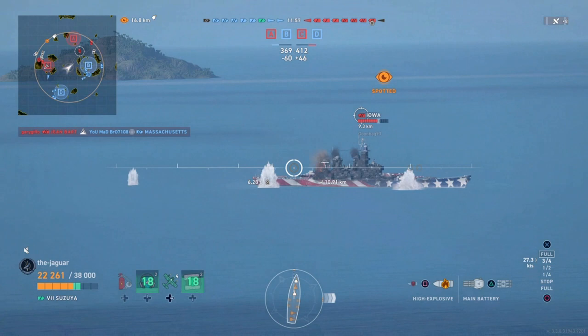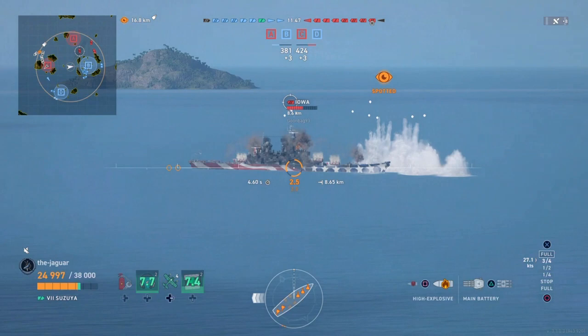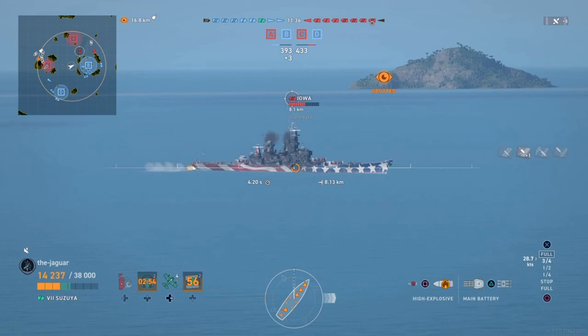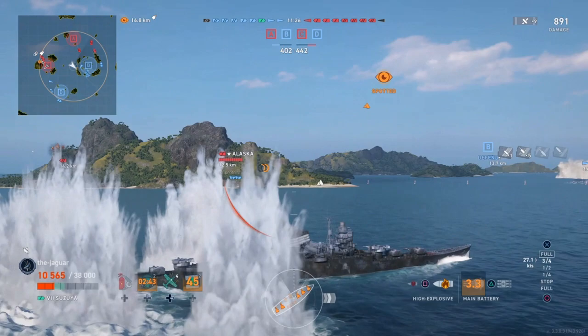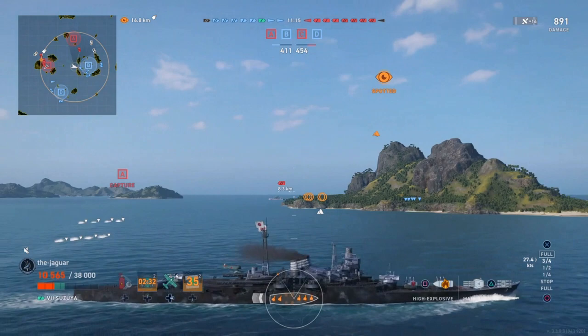In previous battles I've been getting blown out right at the beginning like this, so this time I'm actively working to minimize that with the steering gears. I'm taking pot shots at the Iowa, moving around to make it difficult for the red team to get a good shot on me. Even though I'm down half my hit points I haven't been blown out yet, which is an improvement. I'm going to take some torpedo shots at the Iowa and see if I can get a lucky hit.